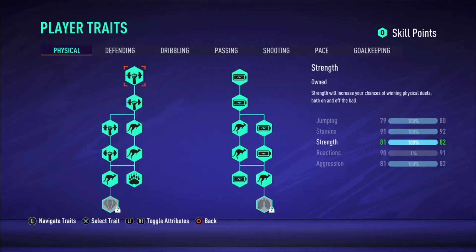Starting with the physical section: the Pro build has 81 aggression, 90 reactions, 81 strength, 91 stamina, and 79 jumping. Kante's actual build has 90 aggression, 91 reactions, 72 strength, 96 stamina, and 77 jumping. I think the Pro build wins here because it has way more strength and better jumping — Kante only wins in aggression and stamina.